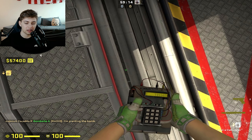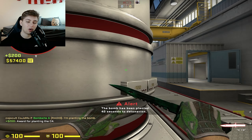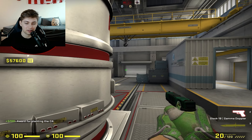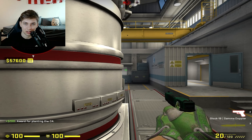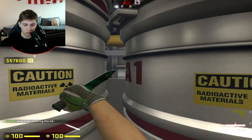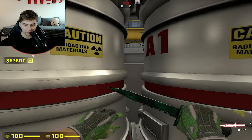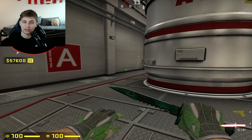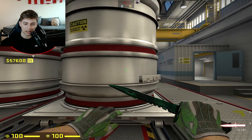CSGO pro tricks when planting the bomb on Nuke. In a 1v1 or 1v2, you can peek here but it's very dangerous — you might die to an operator or someone already posted on the angle. So what a lot of pros do after they plant the bomb here is do a little jump spot. What this jump spot does is get them info on anyone that could be by mini or close fence scaling out here.